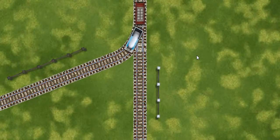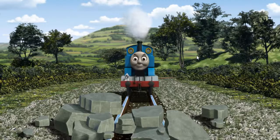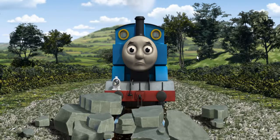Show Thomas the track that goes nearest to the shortest fence. Thomas was on the wrong track. He needed to go a different way.